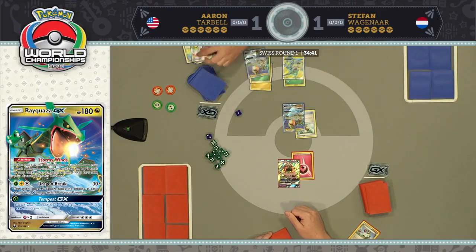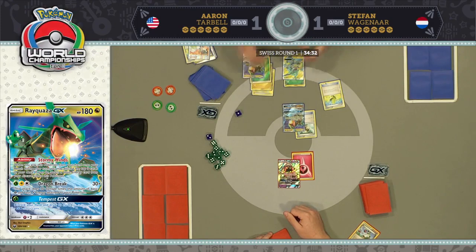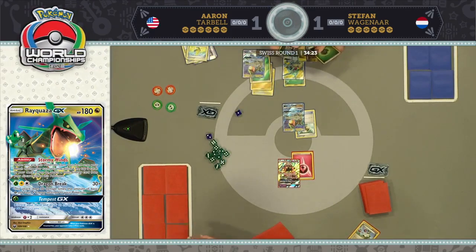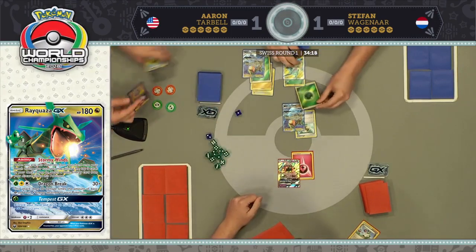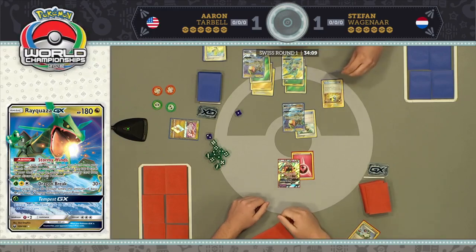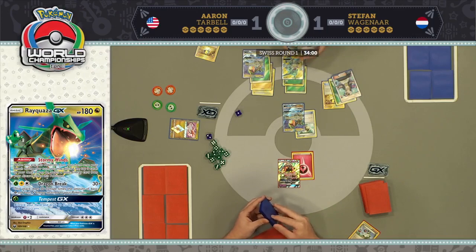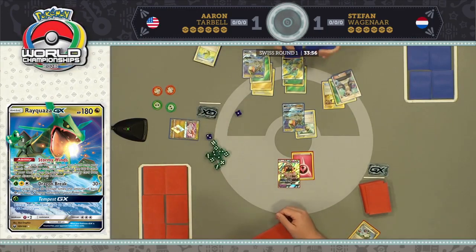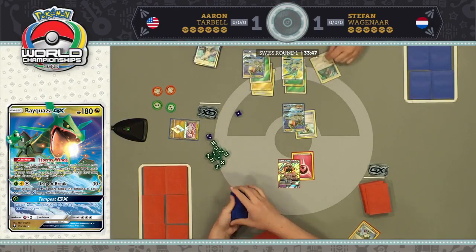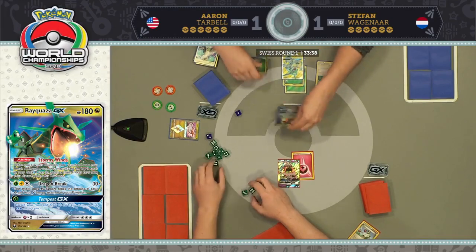A Professor Sycamore gives seven fresh cards and another Max Elixir hits — four energy in play, that's 120 damage right now. Does he have another Max Elixir or Rayquaza GX? He makes his attachment for the turn and looks one Rayquaza GX short. He has Ultra Ball — he's going for it — and he got energy into the discard pile. If he's got the Rayquaza, he's got it. Reviewing the sequence: first Stormy Winds, two Max Elixirs, second Stormy Winds, energy attachment — but he didn't find a Rayquaza GX. Maybe he discarded one off Stormy Winds, and the fourth one was prized.